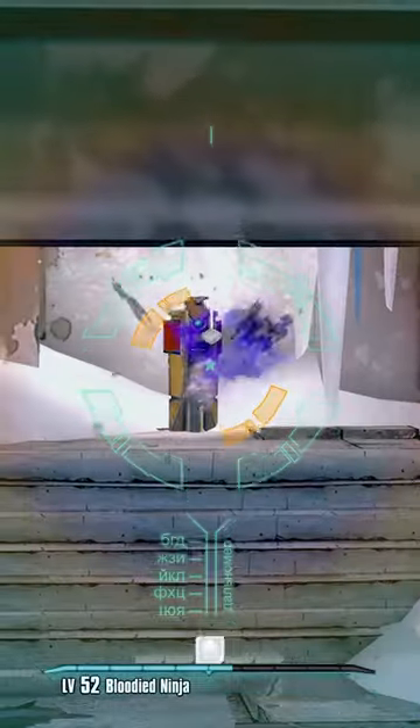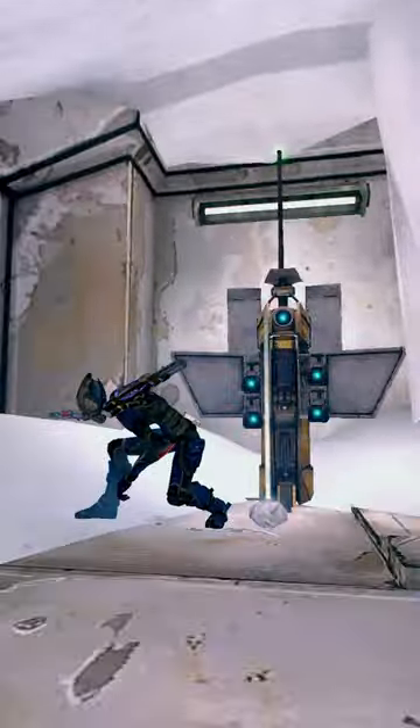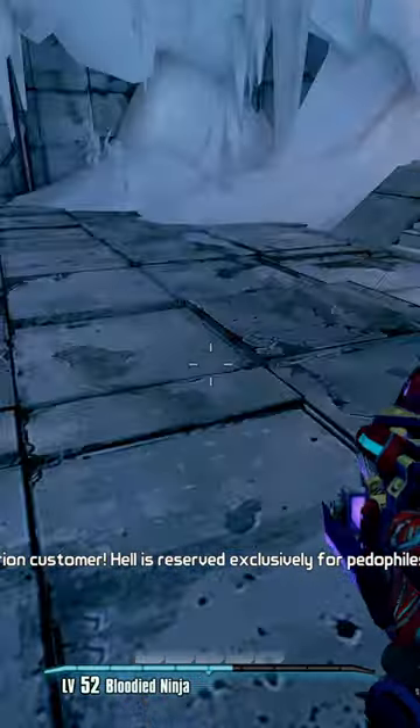Shoot the person and let a rat kill you. Once you respawn, you'll be in this hidden room with a loot chest and a frozen rat.